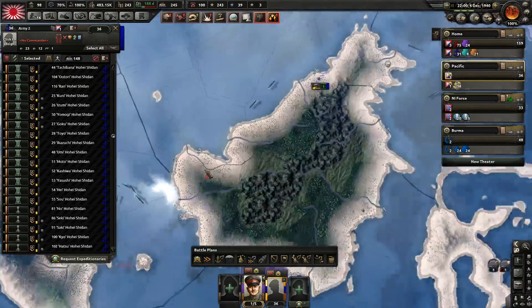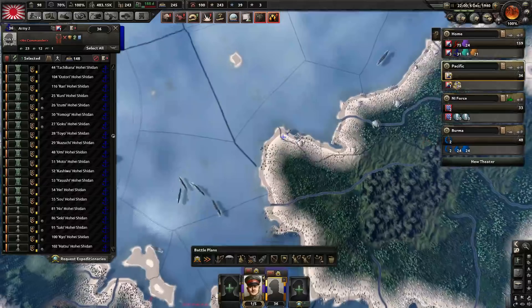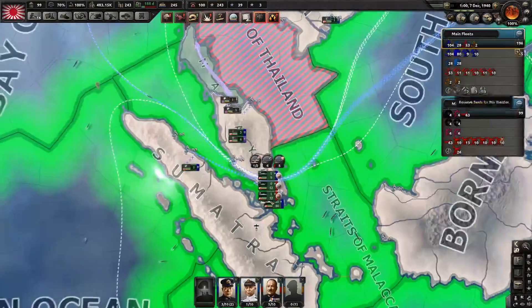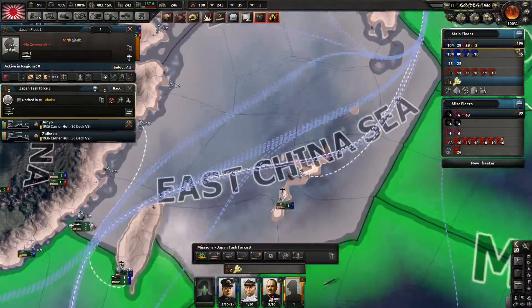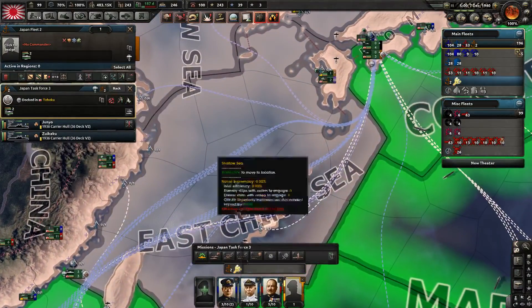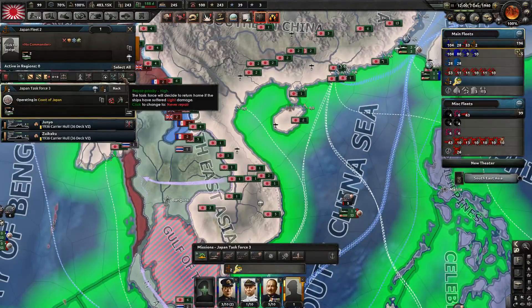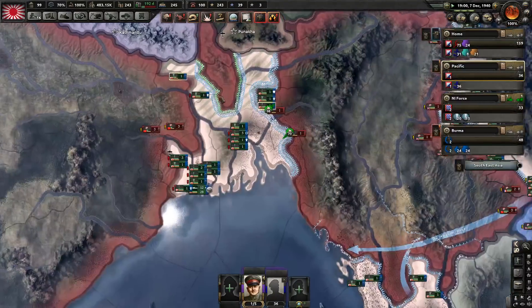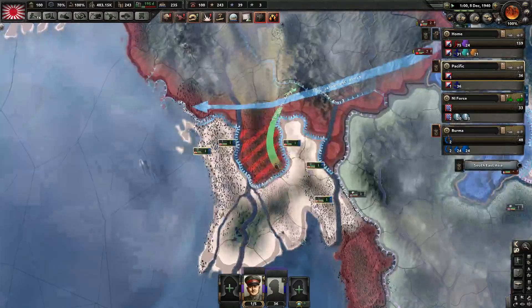Good thing we haven't been naval invaded in the Pacific right now, because we had every single one of them exercising, which meant they had no organization. How's our training going? They took some damage. That's fine — I want them to train up at the same speed. Yeah, don't split off, do repair. Bad supply over here — yes, fair enough, that will be sorted soon.